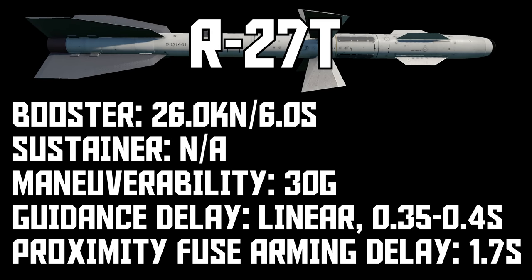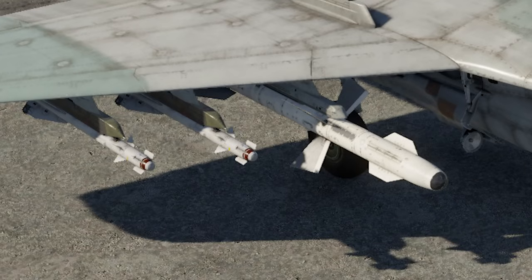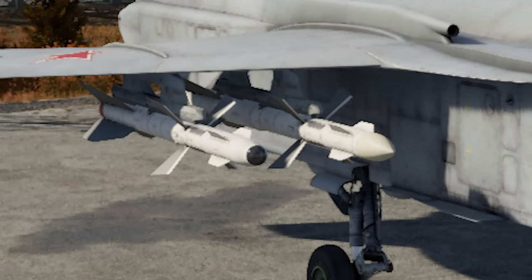R27T also has really fancy guidance — in fact it has the best IR seeker found on any missile carried by a plane. It's got really high sensitivity to planes, and more importantly, once you fire it the field of view clamps down, making it one of the most flare-resistant missiles you'll come across. You can carry it on the MiG-29 if you want, but it's not really worth taking over the ER, so the 27T only really sees use on the Yak-141's outer pylons. It has worse range than the R24T, but better flare resistance.